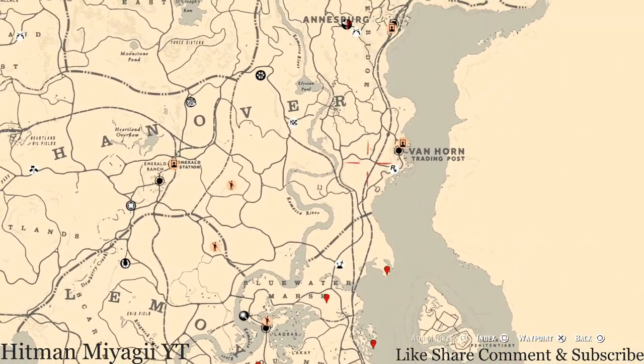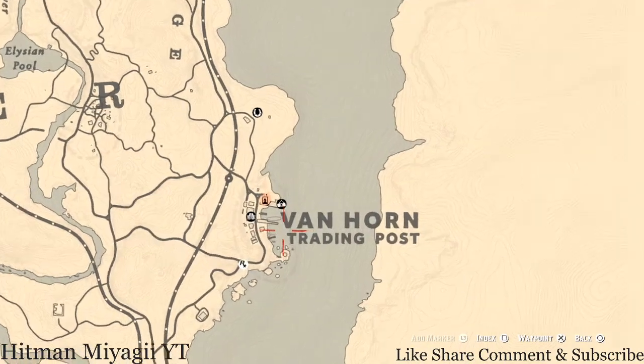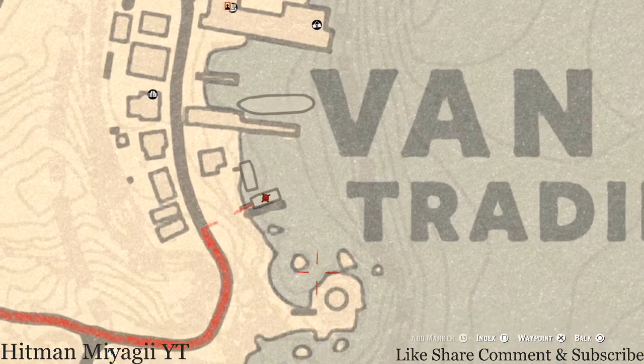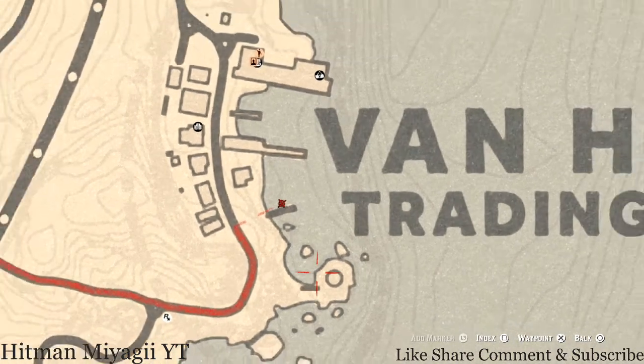Let's go to our next thing, which is the Caribbean Rum. Today it's in Van Horn, right here on this boat. It's on the second level — the top level of that boat. There's a table and on that table you just grab it — super easy.